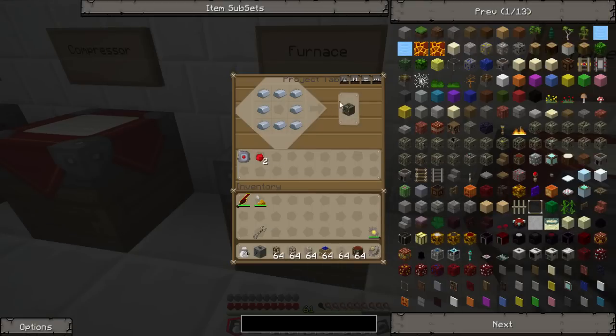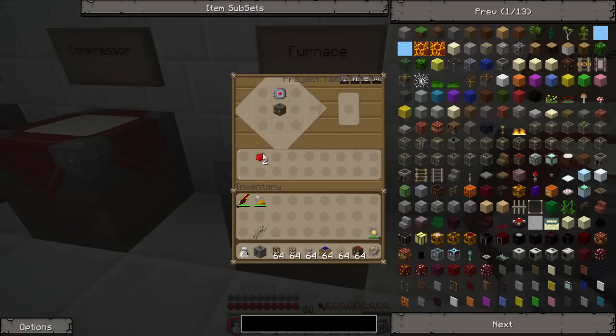Now, furnace. To make the furnace, you need an iron furnace, which is eight iron ingots — not refined iron like the machine block, just iron ingots — in the middle. Electronic circuit on the top, two redstones on the sides.